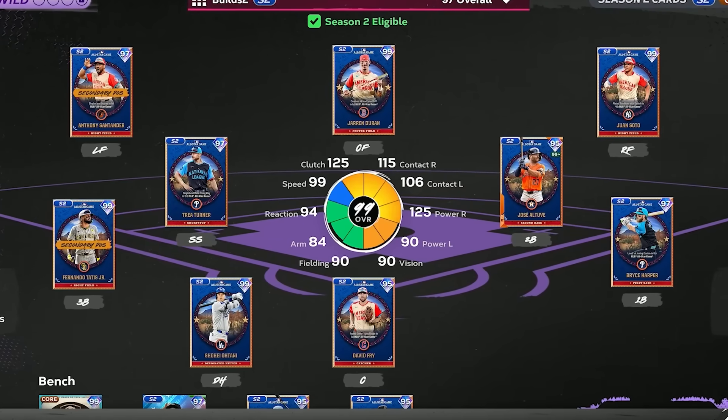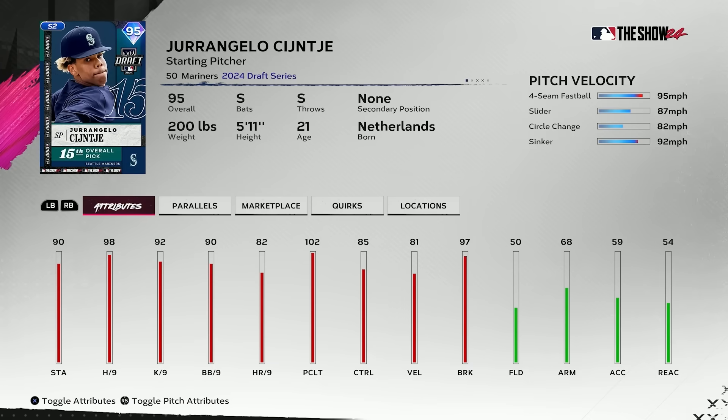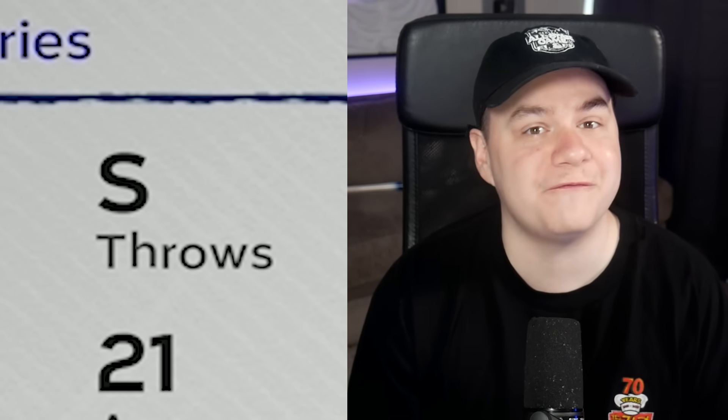I've picked up all of these cards for my squad today. I was also able to unlock Fernando Tatis Jr. and Shohei Ohtani from the collection. For this game, I'm going to start the Switch pitcher — I've heard he's a little glitchy. I haven't actually seen any gameplay yet, but I want to give him a try. I have no idea how a Switch pitcher is going to work in MLB The Show, but we're going to find out today.